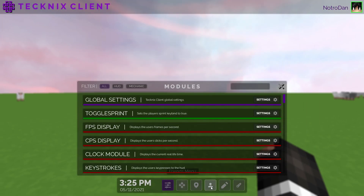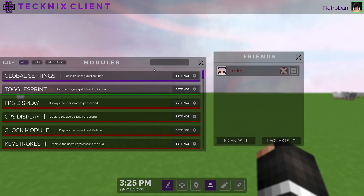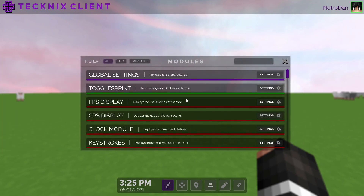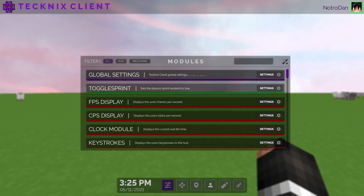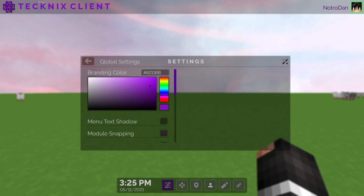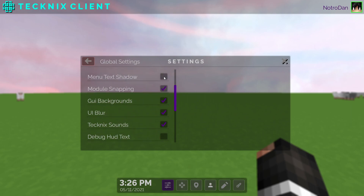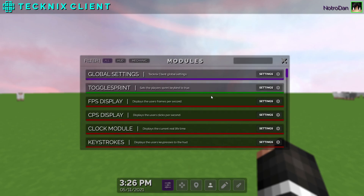You can open multiple windows and drag them all around, which is really cool — a lot of clients just have a menu slap bang in the middle. There are quite a lot of mods in this client. Scrolling down, we've got global settings where you can change the color of the branding to pretty much any color, enable or disable GUI backgrounds, enable a shadow, play in borderless window, and a couple of other miscellaneous settings.